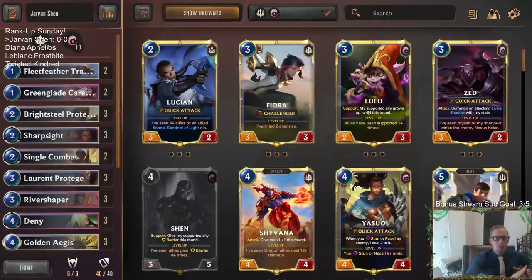We've got three decks we've played before: Jarvan/Shen, LeBlanc Frostbite, and Twisted Kindred — all did well. Then I'm going to be playing Diana/Aphelios, which is basically an updated take on the nightfall aggro we played a while ago. We just had a new expansion, so we took a couple of weeks to experiment, and now we're replaying the decks that did well.